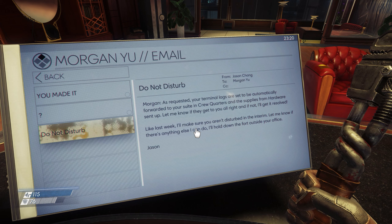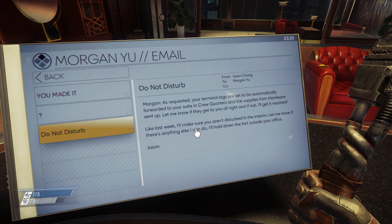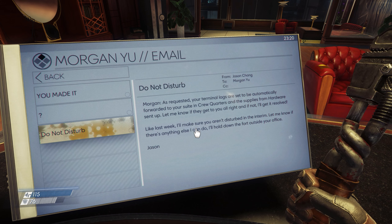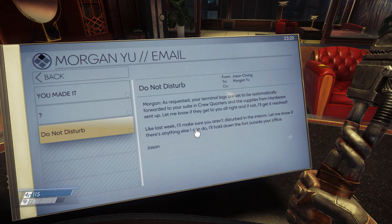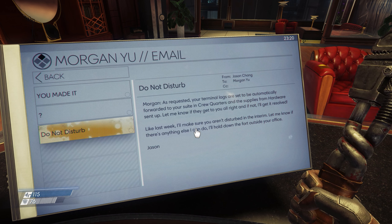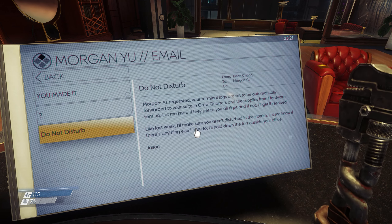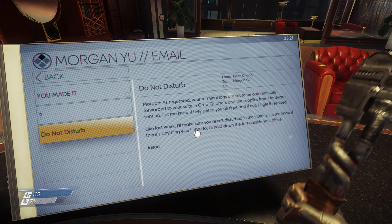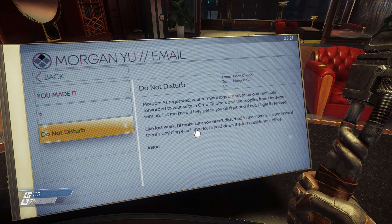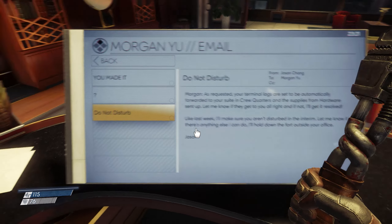From Jason Chang to Morgan Yu. As requested, your terminal logs are set to be automatically forwarded to your suite in crew quarters, and supplies from hardware sent up. Let me know if they get to you all right, and if not, I'll get it resolved. I'll make sure you aren't disturbed in the interim. Let me know if there's anything else I can do. I'll hold down the fort outside your office. Wrong! It's hold the fort, not hold down the fort. Jason.